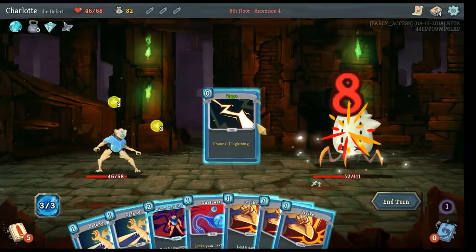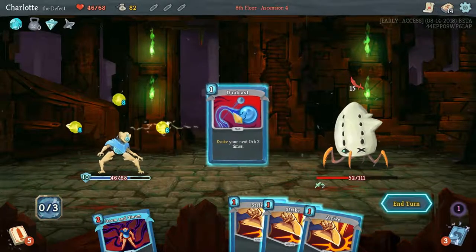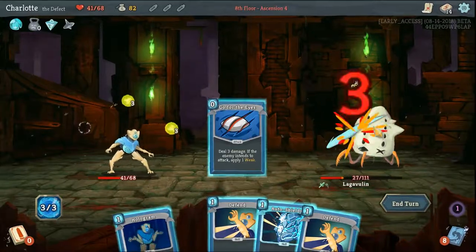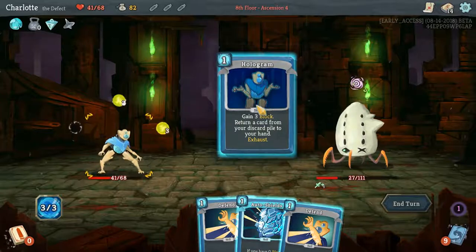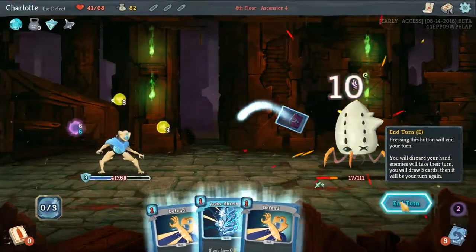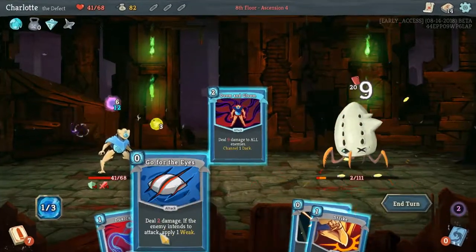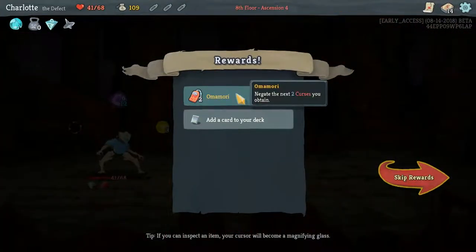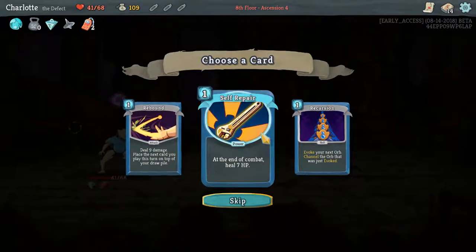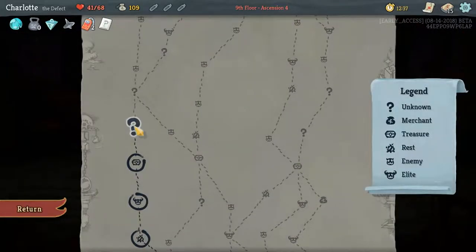We need to defend again - defend, defend, and Zap does more damage than the Strike. We've got all these defends and we just don't care. Maybe Doom and Gloom - we've got the energy. He's dead! Omori negates the next two curses you obtain - curses are bad cards. I think we should take Self-Repair for a little bit of healing after each fight. On future reward screens have one additional card to choose from - yes please.